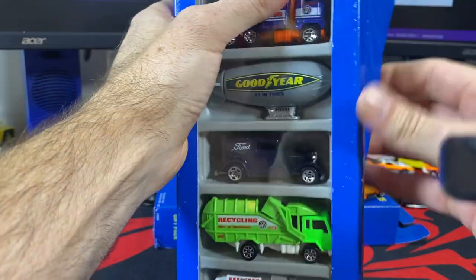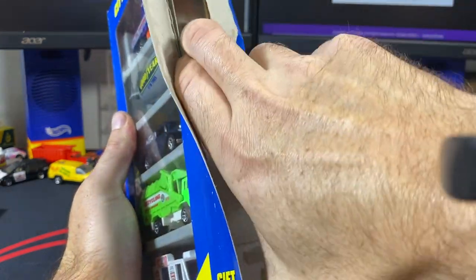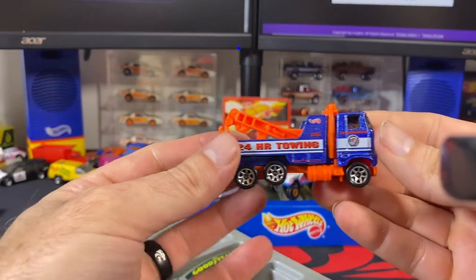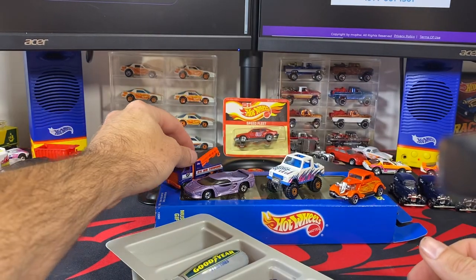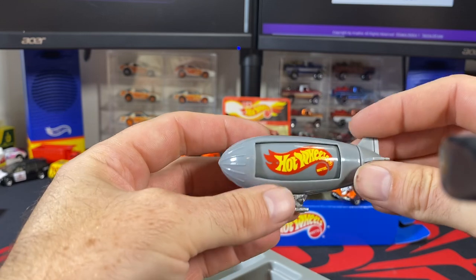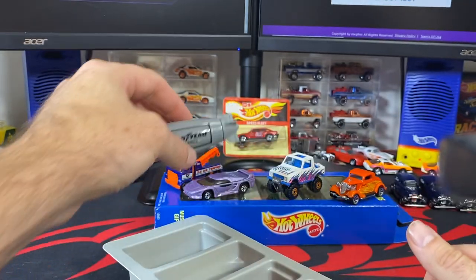We'll go ahead and rip this one open too. The rest of these are already on the site. We have the Rig Wrecker here with seven spokes — I do have another set with five spokes I need to open and get pictures of. Here is the Plimp the Blimp with the metal flake silver gondola. You can see the Hot Wheels logo there — some of these roll pretty tight. Then you've got your Good Gear number one and tires on the other side.